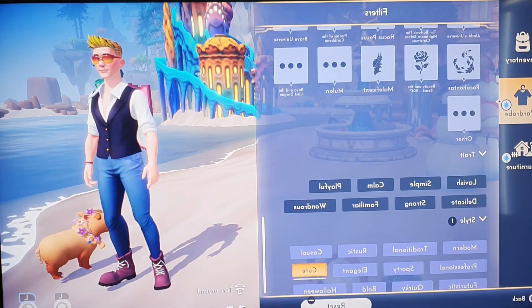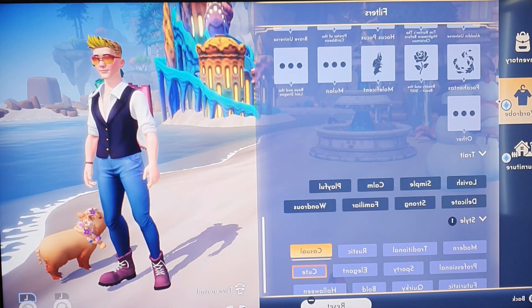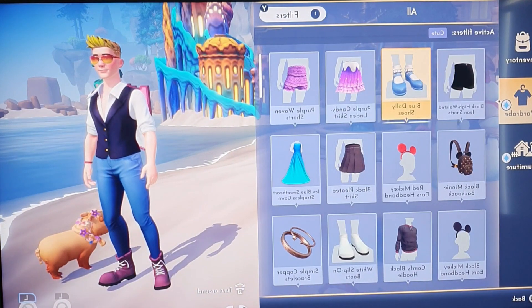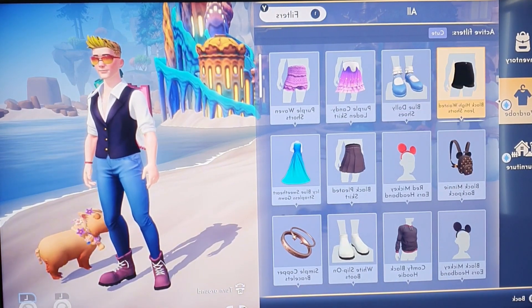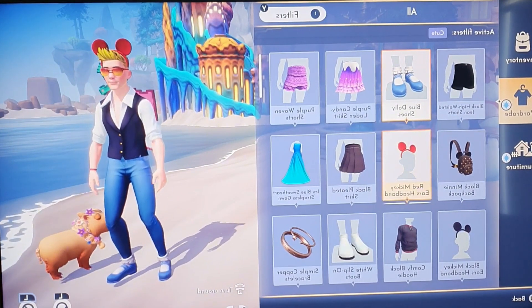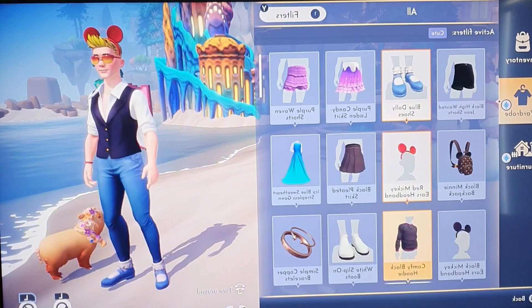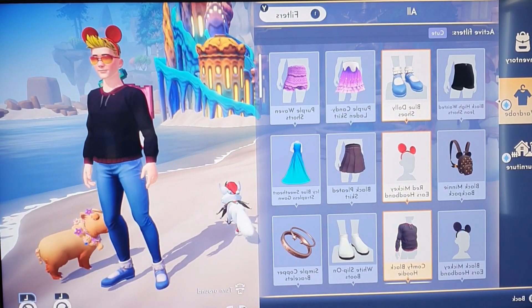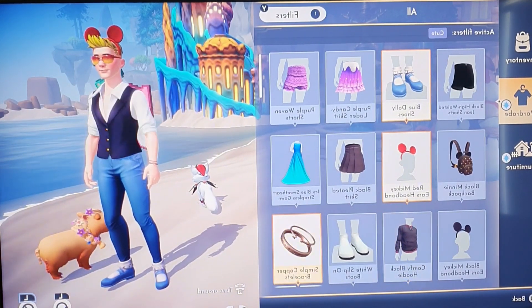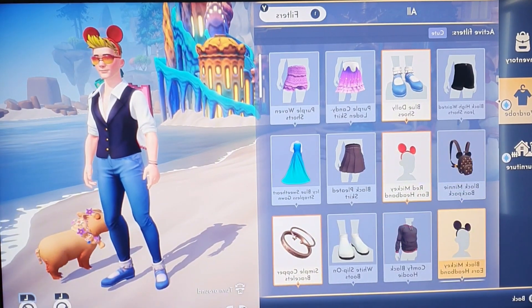Cute. Selected. Going back. Alright, this is cute stuff. Cute shoes. Okay, for the sake of dream snap, I believe. Cute top. Bracelet. A cute bag.